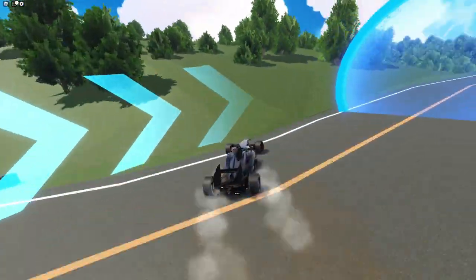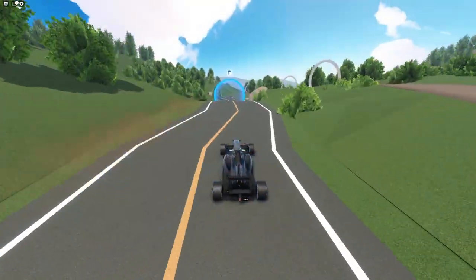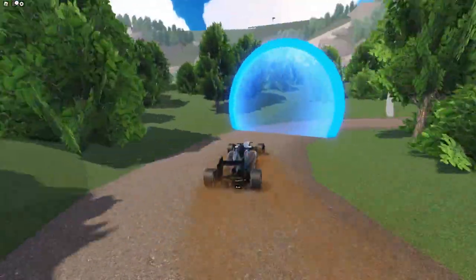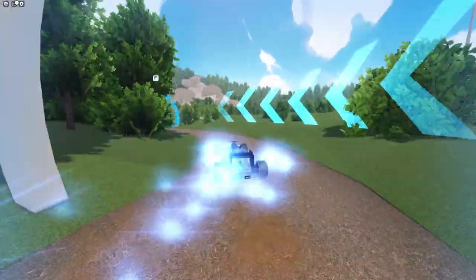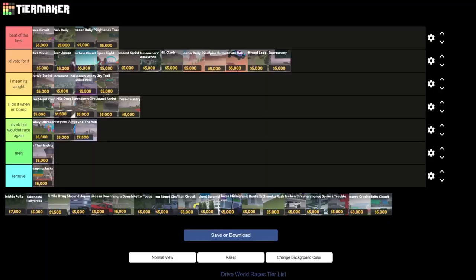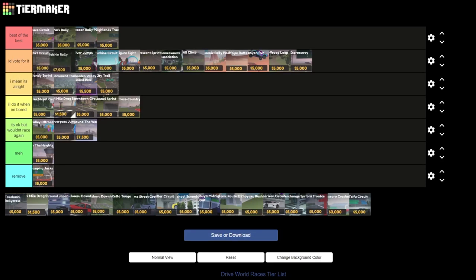The next race we have is Saishin Rally. This is one of the better races in Japan as it involves dirt roads and windy turns, and then on the straights it even has some big open areas that show off the beautiful mountains in the background. This race actually feels more like Around Japan than the actual Around Japan race. For this I'm going to put it above river jumps and I'd vote for it.